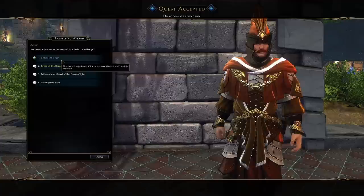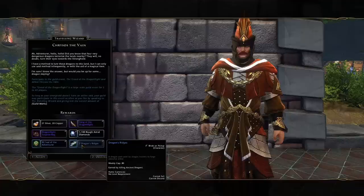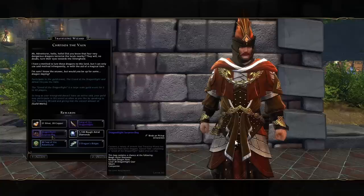Right here we got Chrysos the Vein, so we're going to have to kill the blue dragon. Each person will get their own individual quest and this is a daily quest - you can complete it once per day - and you're getting Dragon's Ridges, two of them, so every week you can get a total of 14 by doing Dragonflight. Additionally, you get another Fang of Dragonflight and a Dragonflight Surprise Bag, which will contain raw AD, random dragon parts, level 20 Dragonflight gear, a mount, or a companion.